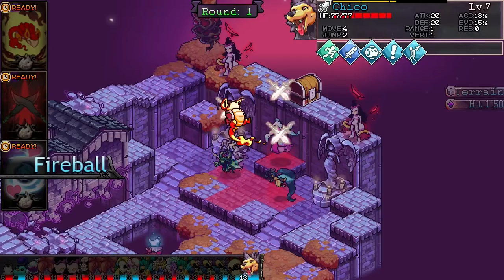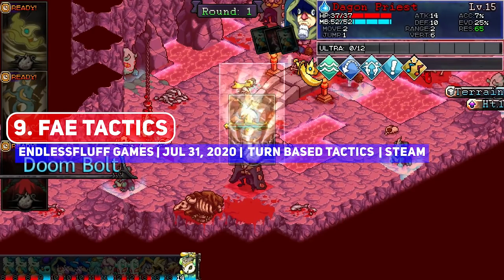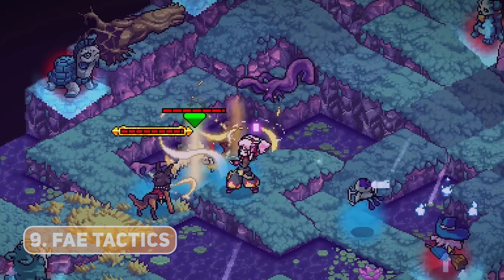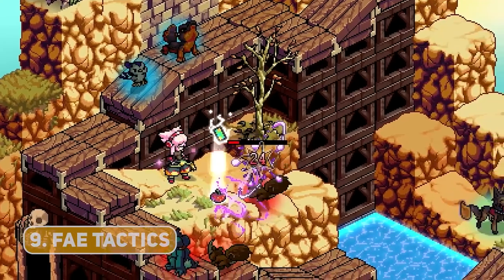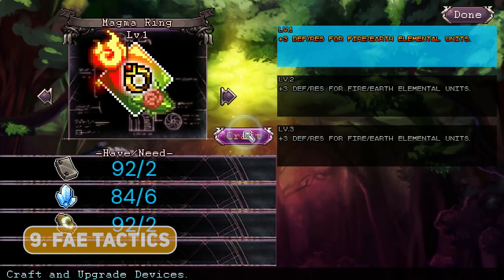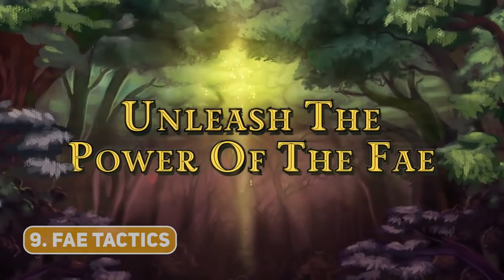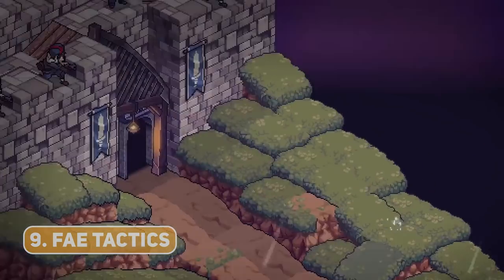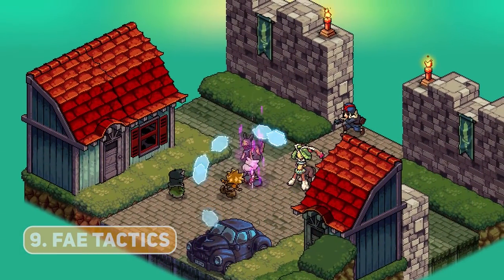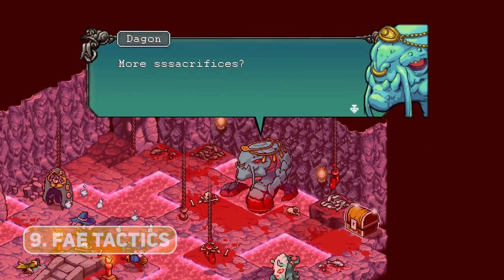The most recently launched title on this list is Fae Tactics, and yes, it is that good. In a world where humans and fae creatures coexist, you venture across a vibrant world where the story begins with a seemingly innocuous quest — it does have the subtitle The Girl Who Destroyed the World, so keep that in mind. Wonderful tactical combat taking into account elemental affinity, positioning, elevation, buffs, combo attacks, and so on. It even has an element of summoning creatures that you defeat, with an impressive levelling system and tactical options.